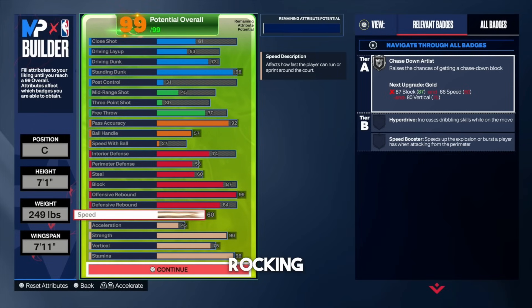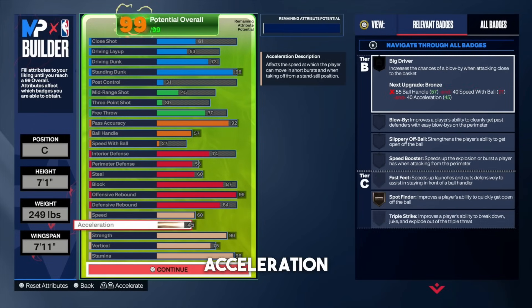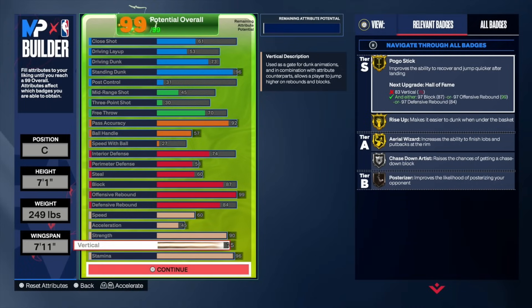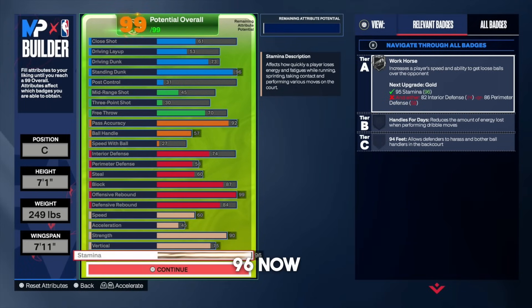Let's start off with the physicals. Rock with a 60 speed so we get silver chase down artist. For acceleration, leave that at a 45 — you're not going to be dribbling with the ball. For strength, go 90 — you get gold movable enforcer so you can stop post scorers, gold brick wall, and most importantly Hall of Fame box out beast. That is OP and much needed on big man builds. For the vertical, put that at 75 to get gold pogo stick. Stamina, put that at 96.